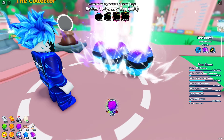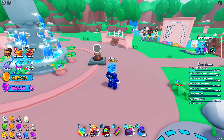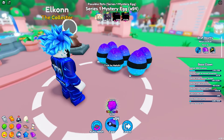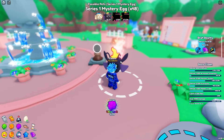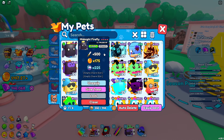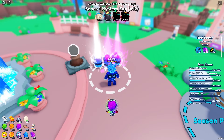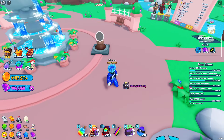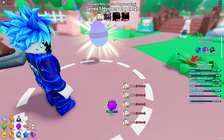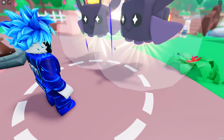Let's get into hatching and see if we can get anything. First set of six eggs — we got a legendary already! These all appear to be the same pet. I turned off auto-delete so we can check out the stats. We got a legendary and it's just a normal legendary — the midnight firefly. It has 500 damage, 175 coins, and 225 tokens. Not bad at all, especially for a new player. We kept getting legendaries but unfortunately nothing secret.